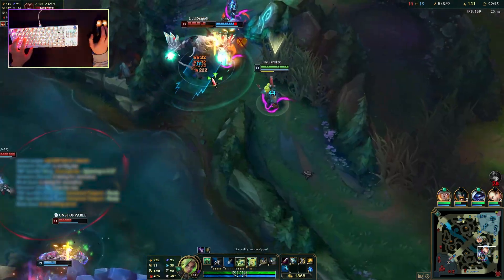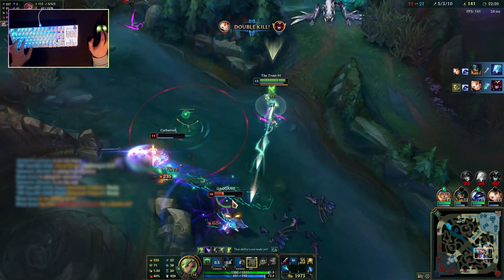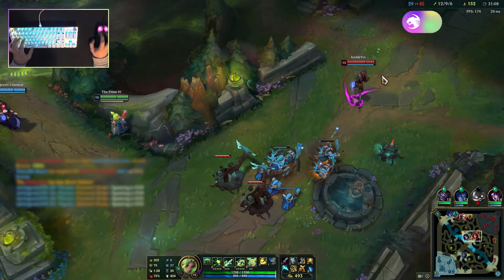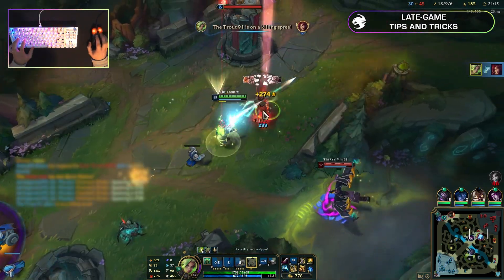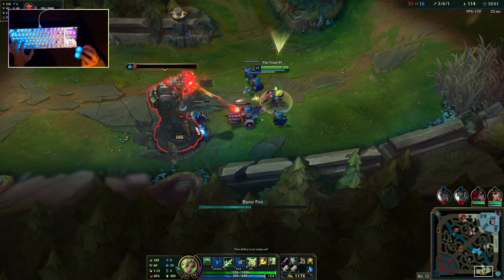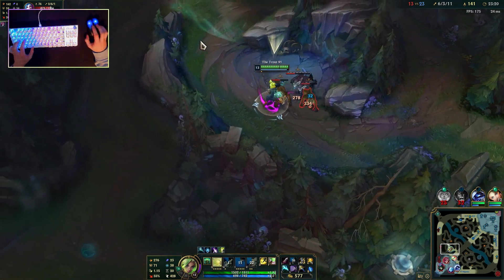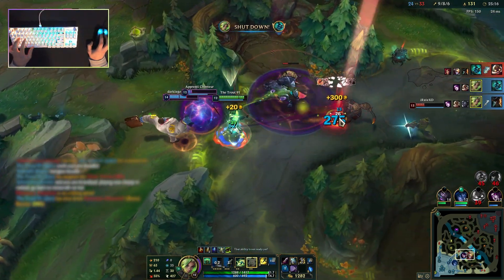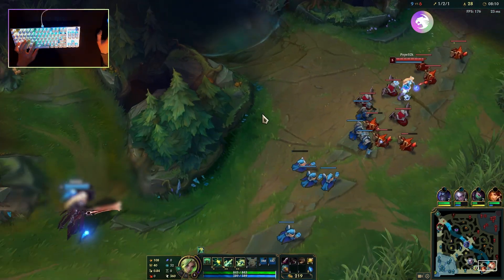If you've fallen behind, stay safe and farm up where you can, only participating in fights by passively putting down damage and looking to pick up stray kills. As you reach the late game, if you're ahead, you should have the freedom to do what you want. If you're able to catch opponents out, use your E to get up behind squishy opponents and execute them. If your team's in a bit of a stalemate, you can use your E to quickly cross terrain and help split push. Likewise, if you're behind, use your E to get around the opponent's jungle and farm or split push. In team fights, wait for your team to initiate and force your opponents to use their best abilities — that's when you want to strike and deal lots of damage.